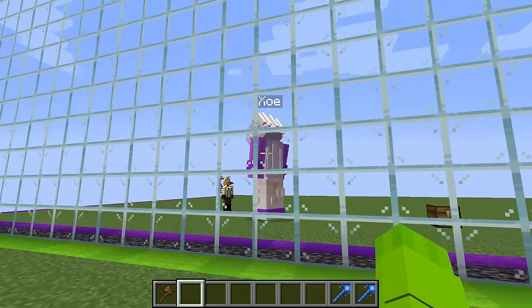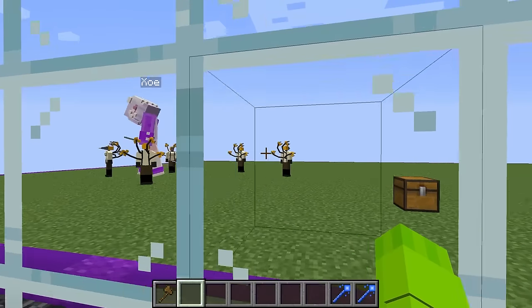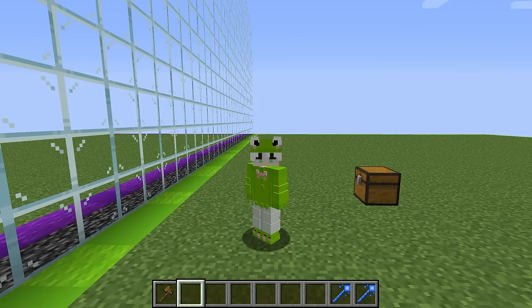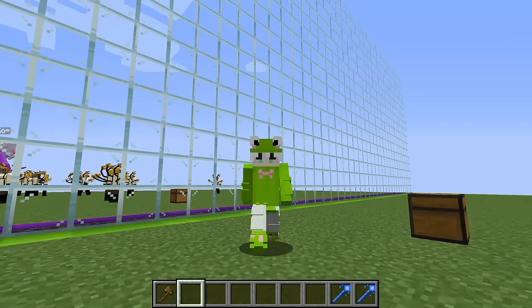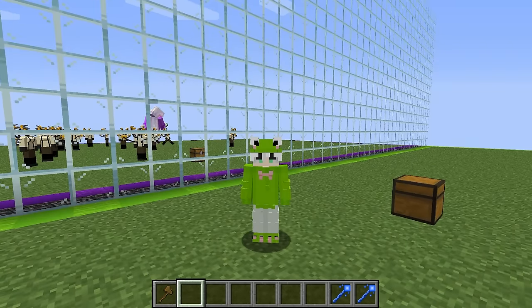Oh my gosh, she is so powerful. This is such a slay. I need to build a huge army. Zoe is spawning in a bunch of these Drill Women. But if she spawned in the Drill Woman, what would be the perfect counter? I have the perfect idea — if she spawned in the Drill Woman, why not just spawn in the Drill Man?